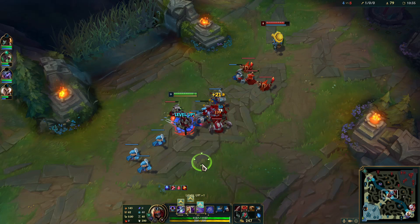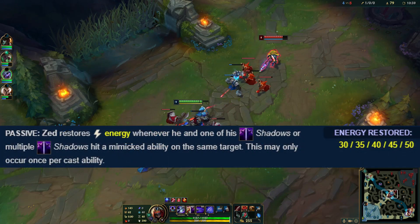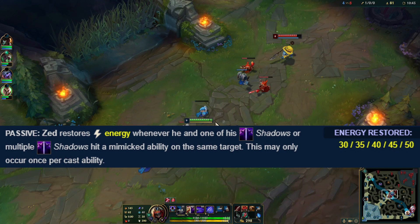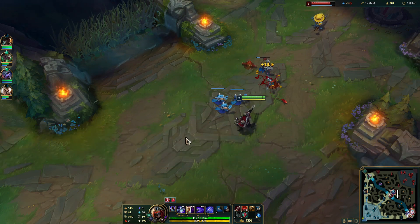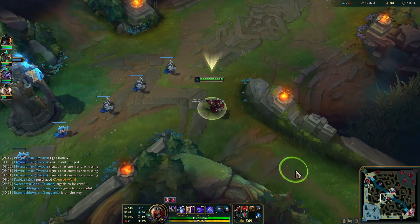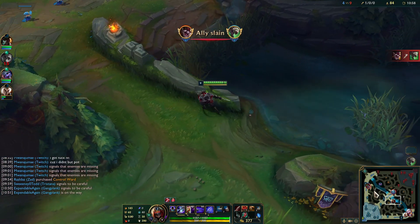Something to keep in mind: if Zed doesn't hit with abilities from both himself and his clone, he does not gain back energy. He has to hit with both Qs to restore his energy and have resources to cast more. So if you manage to dodge at least one of his abilities, Zed will have no resources left — and this would be a great time to either trade back or all-in him if he's weak enough.